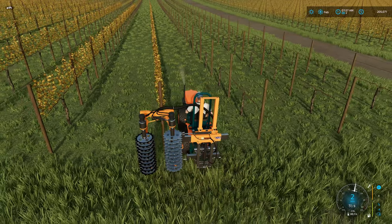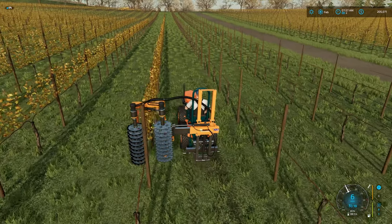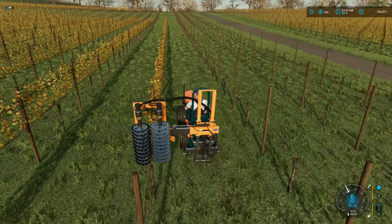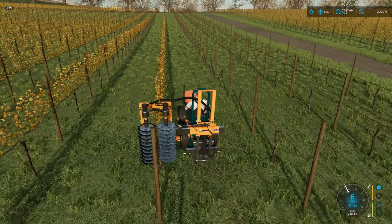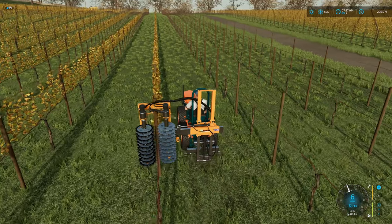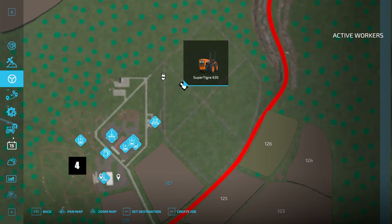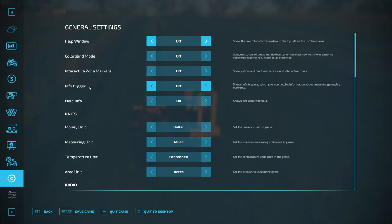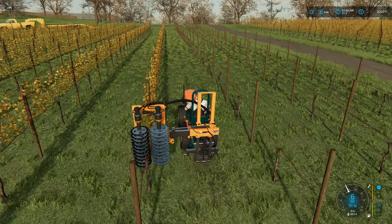It appears that I am going to have to do this myself. I may have bit off more than I could chew here. I'm wondering if I go through and do the cultivating between the rows if it will pick it up as a field. Because the weird thing is I am not getting any type of information on the display about the field conditions, and I'm pretty sure that I have that on. Let me double check — field info is on. Yeah, so I don't know.